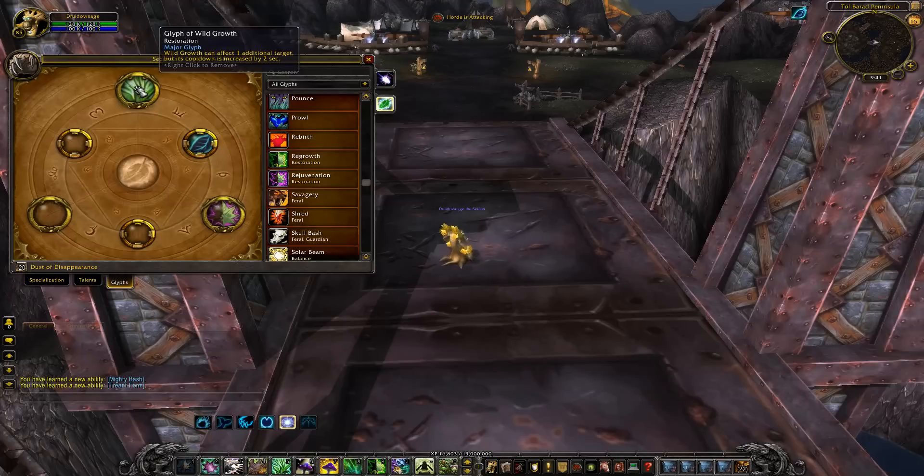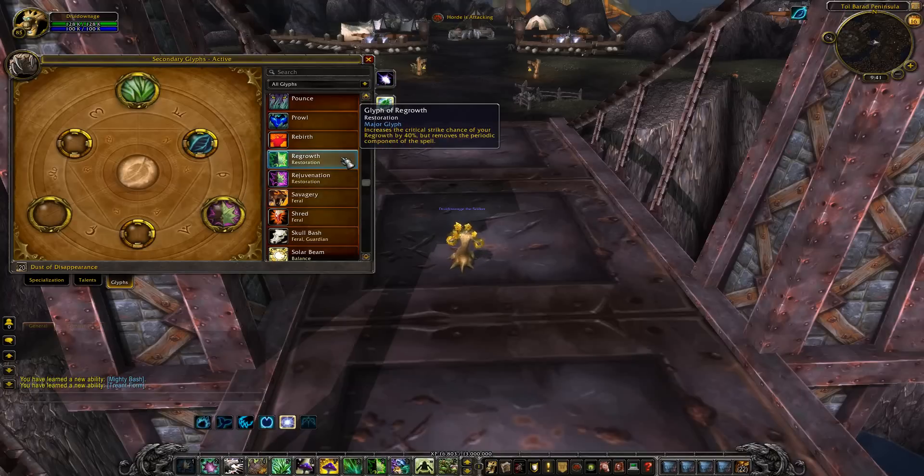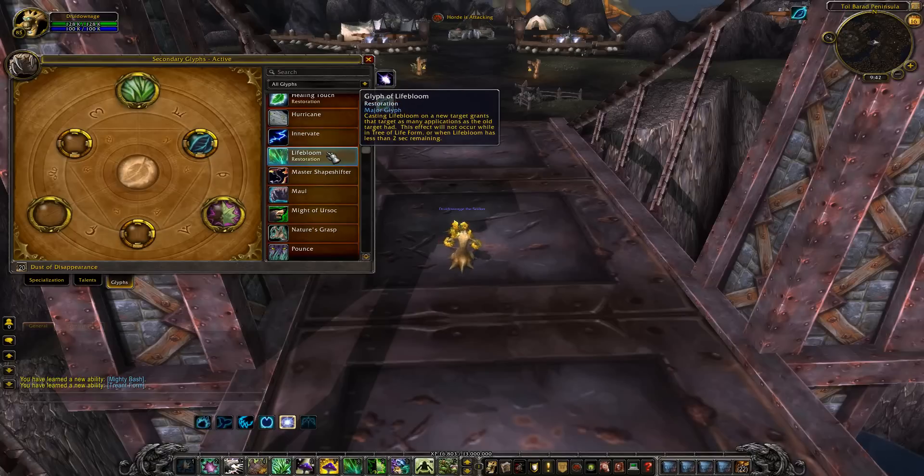Glyph of Wild Growth: can affect one additional target but its cooldown is increased by two seconds. Glyph of Rejuvenation: when you have Rejuvenation active on three or more targets, the cast time of Nourish is reduced by 30 percent. Glyph of Regrowth: increases critical strike chance of Regrowth by 40 percent but removes the periodic healing component. Glyph of Lifebloom: casting Lifebloom on a new target grants as many stacks as the old target had.